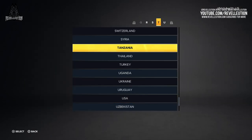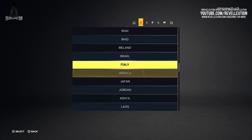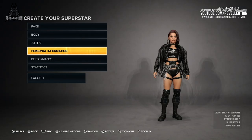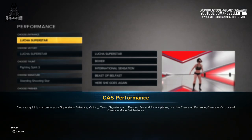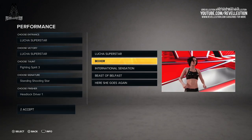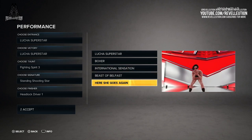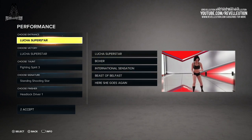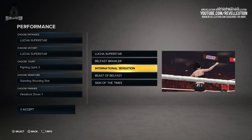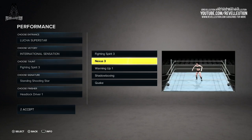You then have the option to give your superstar a hometown callout, with hundreds of locations to choose from including the likes of Italy, Jamaica, Ireland, and more. Once you've done finalising your personal options, you have the option to quickly customise your superstar's entrance, victory, tone, signature, and finishes, thanks to the performance tab, which offers up several presets to hurry the creation process along. If you change your mind down the line, you can enter the various other creation suite menus, such as Create a Moveset and Entrance, to dive into a deeper process.